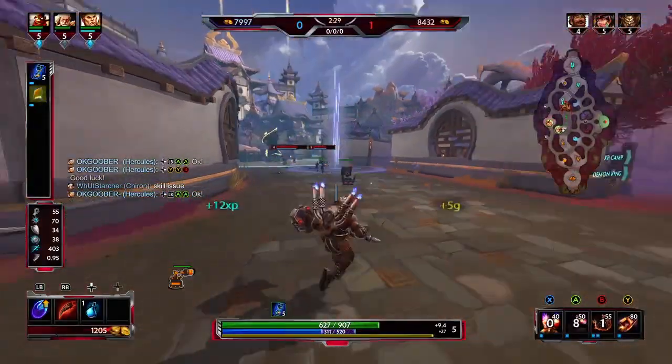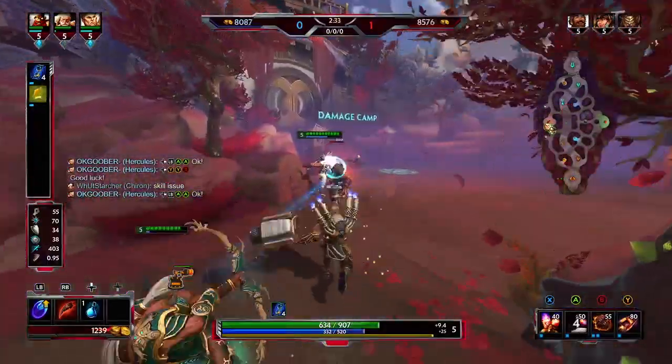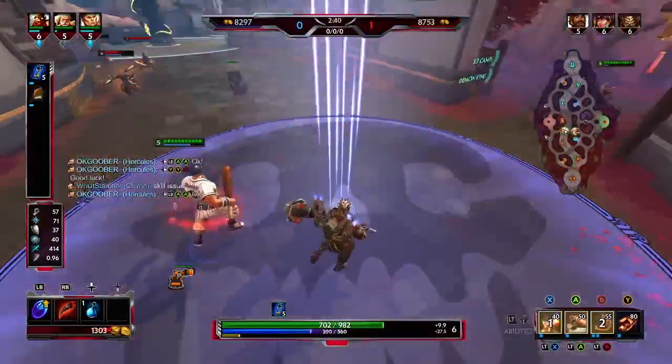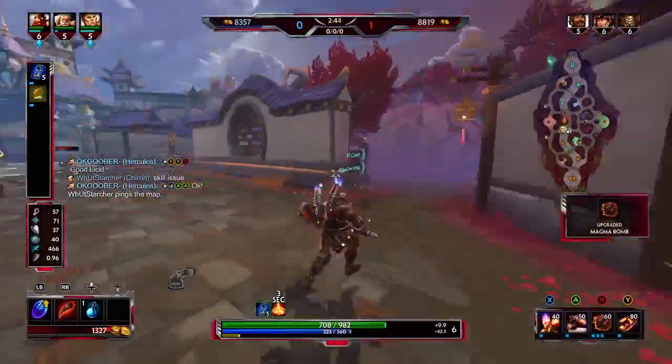Your ult is going to shoot forward and hit everything in a circle radius. The further you shoot it, the more damage it will do. If you just fire it on yourself, it's only going to do 75% of its damage. If you fly it further out, it'll reach up to its 100% damage limit.